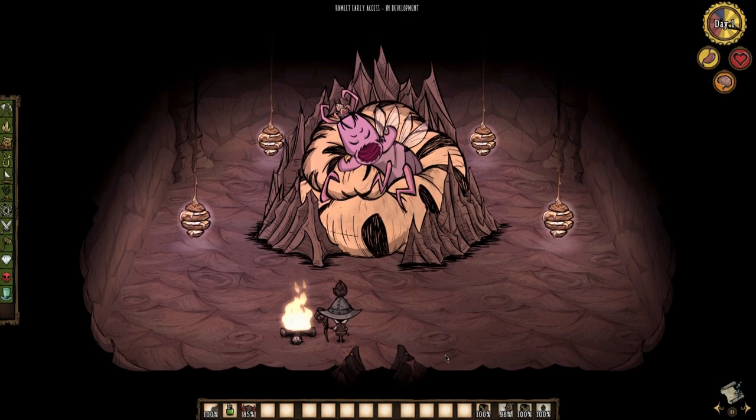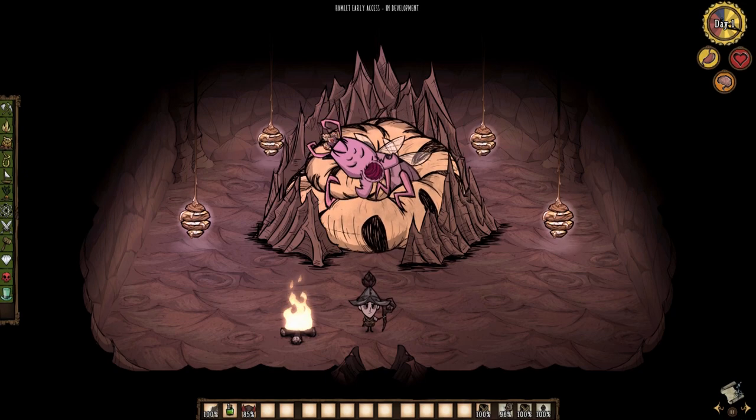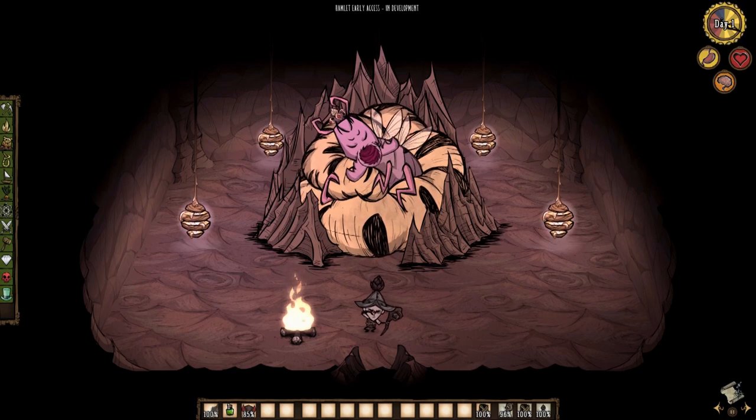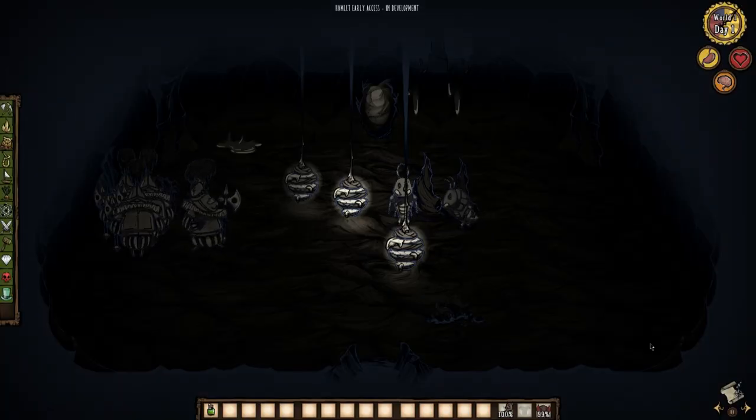Hey everybody, Jazzy here, and in this Don't Starve Hamlet guide I want to show you two methods of fighting and killing one of the new bosses in Hamlet, the Queen Wormant. This information is as of the Aporkalypse update in Early Access and subject to change in the full release of the DLC.